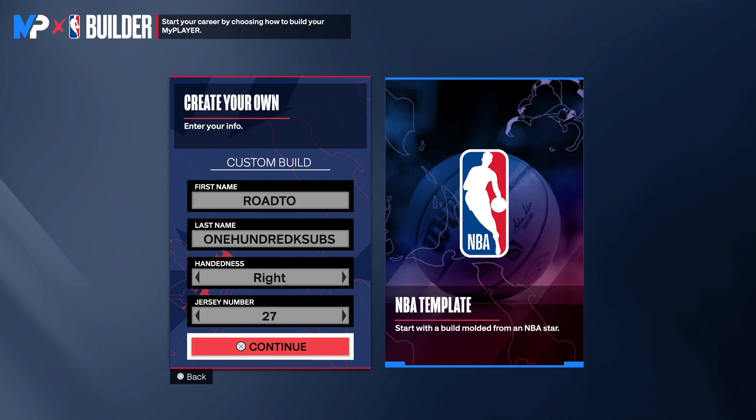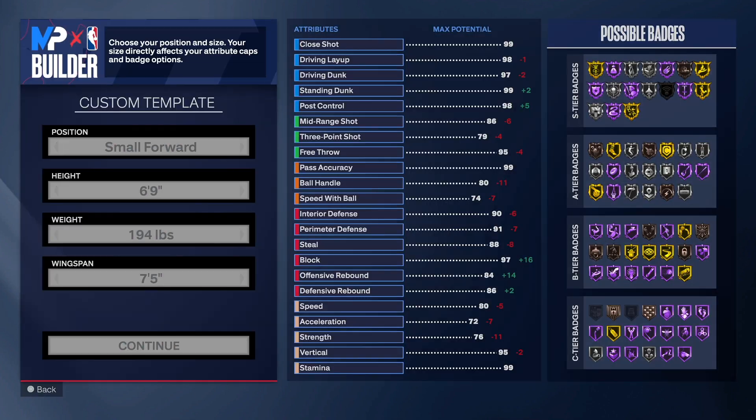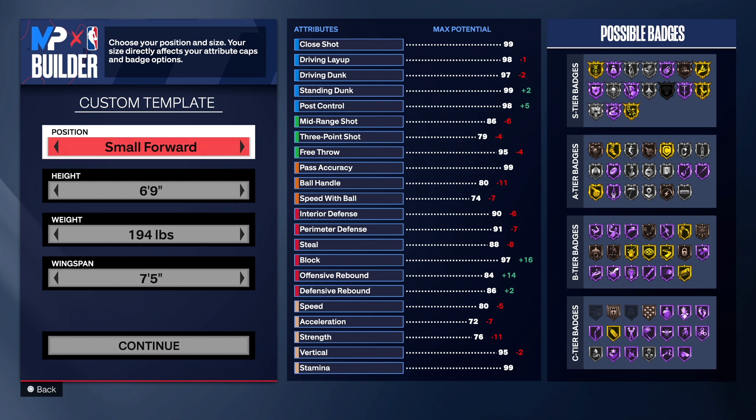Tell a friend to tell a friend that Do It All Haulers is in, and we're back with another NBA 2K24 next-gen build video. Today I have a special LeBron James build — this is my personal build, so take it with a grain of salt. If you want to use this as a blueprint, go ahead. Hand of your choice, jersey number your choice — let's get it.